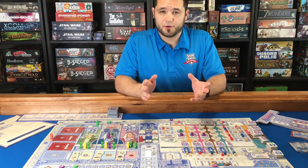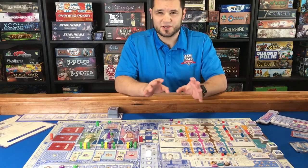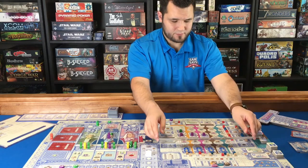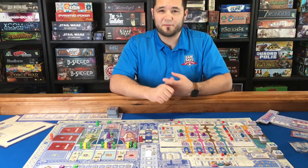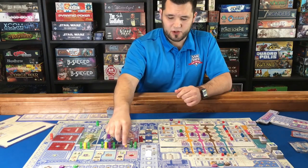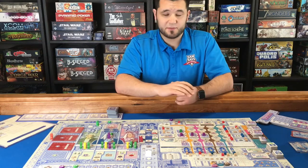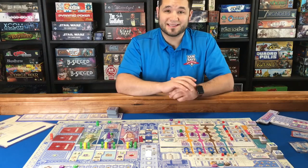When you set up for solo mode, you're going to set up as if you're going to be playing with two players, so that is going to adjust setup a little bit. One of the main differences is you are going to be putting this over the lowest row, which is row E, and you will take out decree cards that cannot be played with two players or deal with row E. You're also going to put a non-player controlled color in the monarch spaces and just a few minor changes to the game, adjusting the amount of ships. But for the most part, the setup is going to be pretty similar.